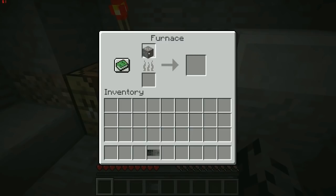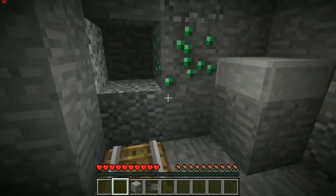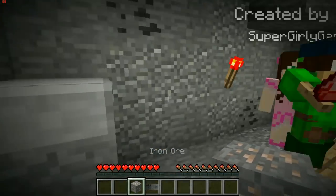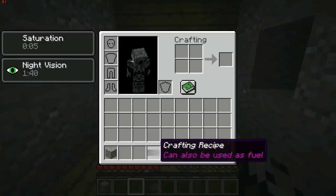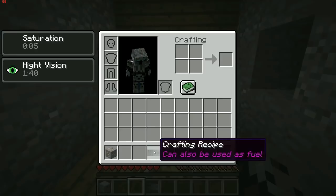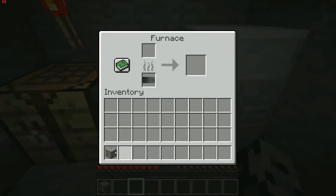What if you put it in the furnace? Put it in the hole — that's really not working. All right dudes, we are back. I looked at my inventory and I noticed the crafting recipe says it can also be used as fuel, so we are smelting it. We put that in there, boom — wait a moment, three, two, one.